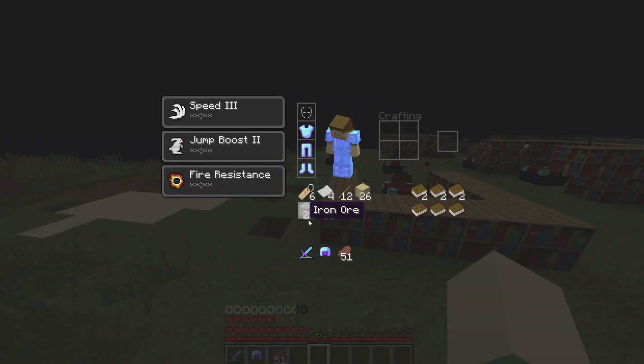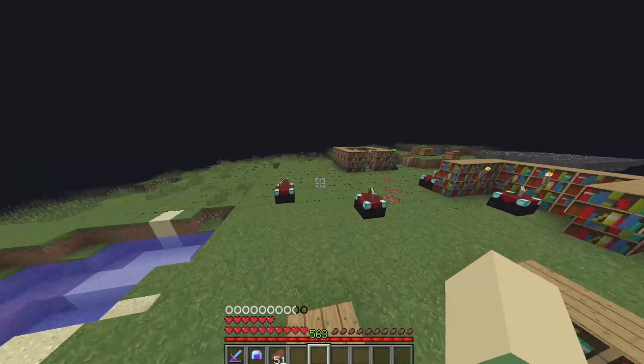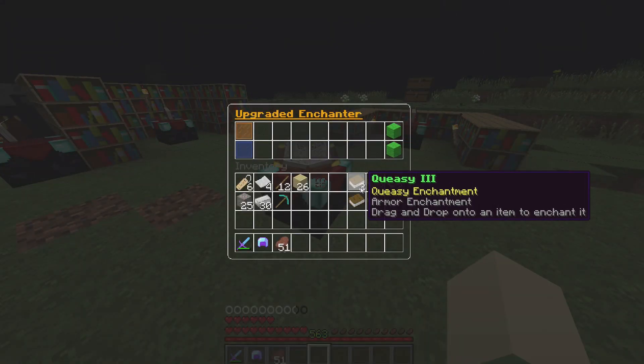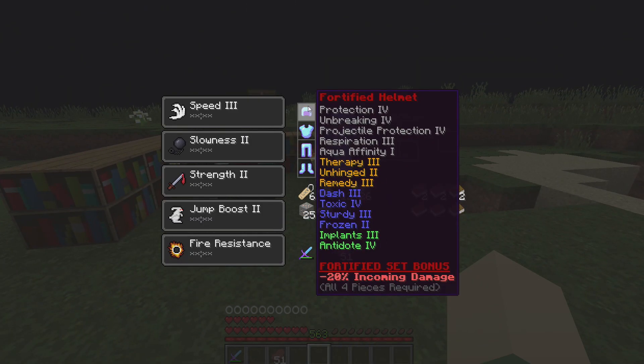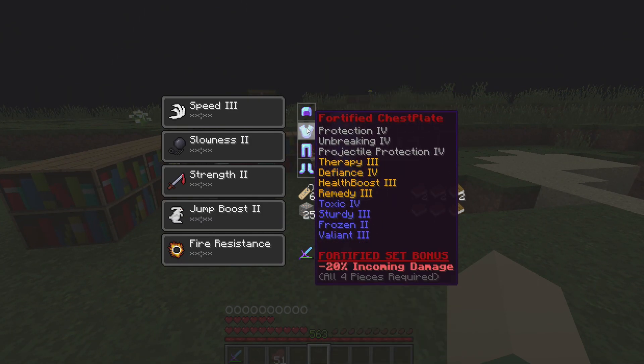I want to show you everything I've done and then get into it. I made a pickaxe here so I can test the upgraded enchantment table. Here's the armor — this is what the set looks like so far, and I'd like to know your feedback on how you like the looks of it.